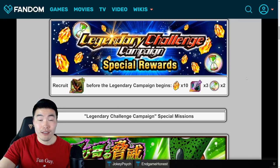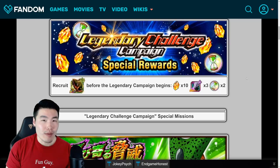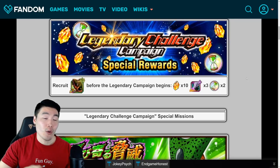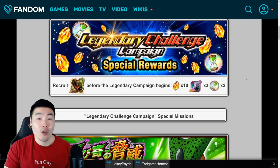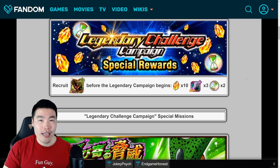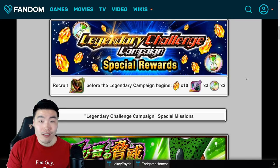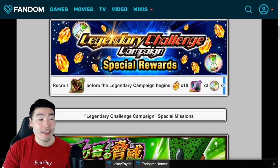But for you out there, if you're super close — let's say you have like 700 medals, maybe 650, and you only need maybe 10 or so runs to get him done — then I think you should definitely do it. Just take some time over the next couple of days, farm the events a little bit, get your medals, awaken Cell, and get these rewards.